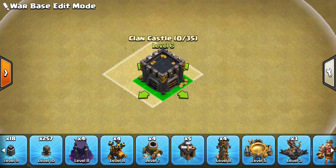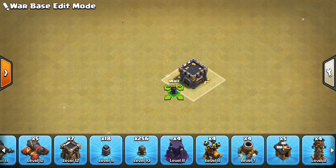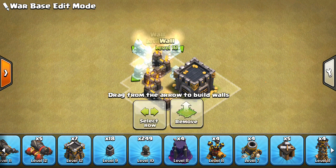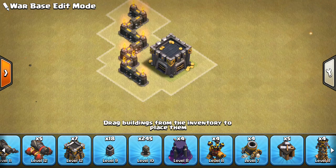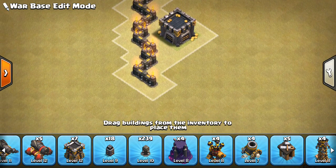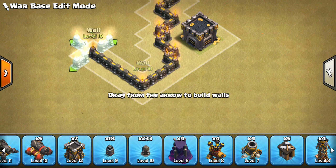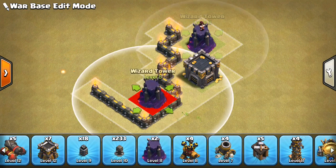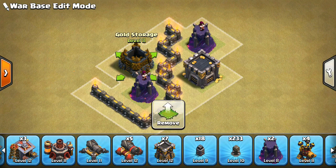So let's get the CC kind of in the middle or a little off to the side right there. What I want to do is I want to have a split core - I'm going to kind of split it down the middle. I think it'll complement the Inferno Towers and this will all make more sense once it's built. I'm basically going to have some Wizard Towers and the Clan Castle. So not a whole lot going on in the core. We'll put a storage right here as well.